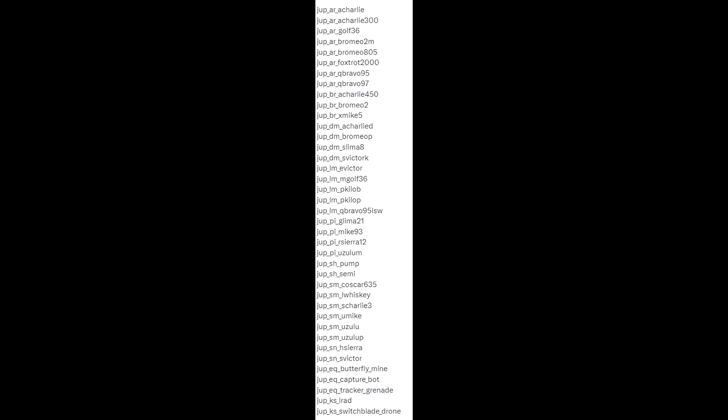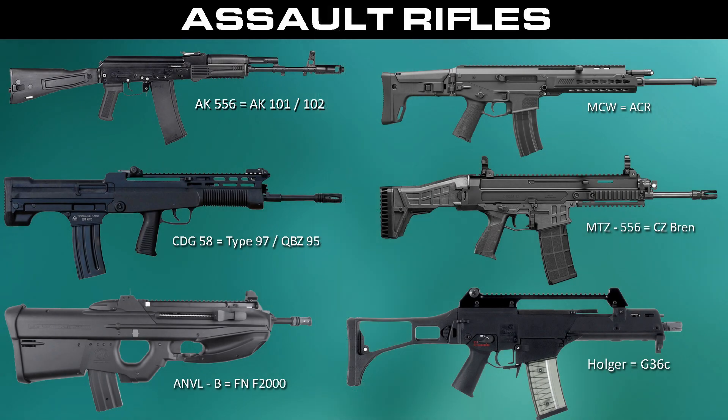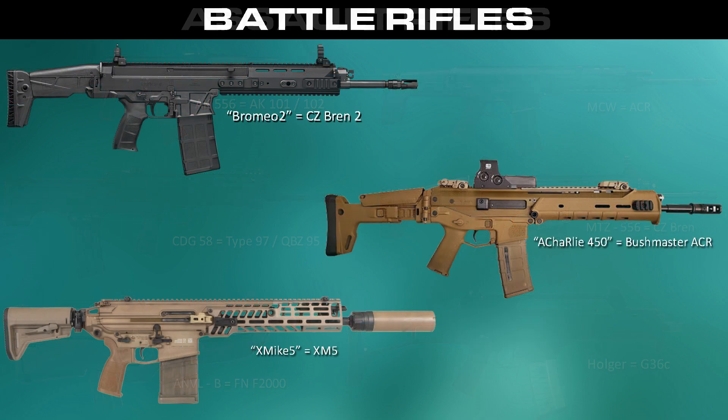Last week we had this list of weapons and streaks leak out, but a long list of code names isn't very helpful, so I made these graphics to help you visualize the content. Not everything in here is going to be 100% accurate, but I did my best. Starting off with the assault rifles, there isn't really much to say because they've been leaked for a couple of weeks already — we had a leaked image of the assault rifle selection screen, and they're all pretty easy to identify.